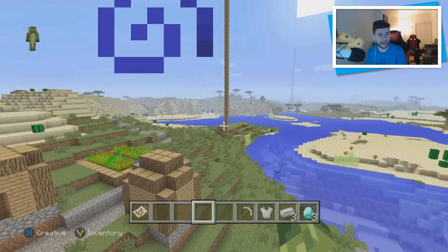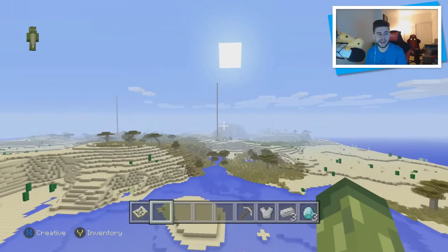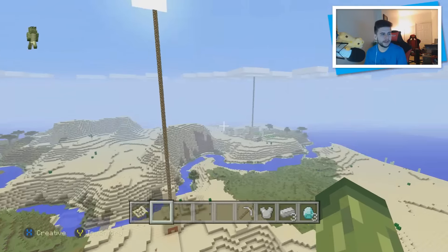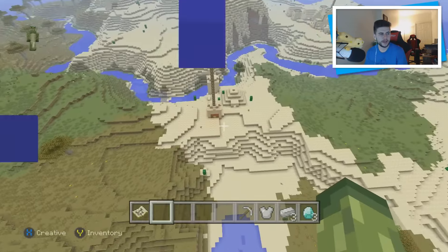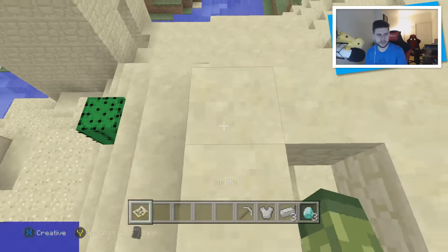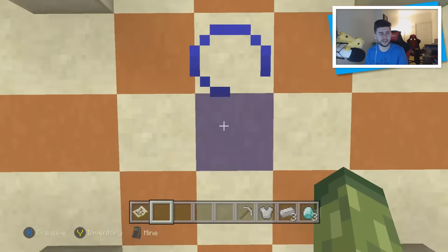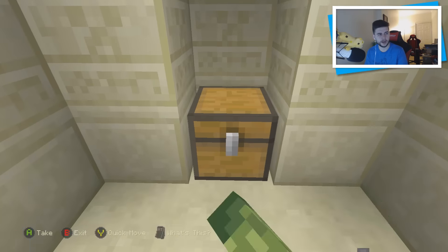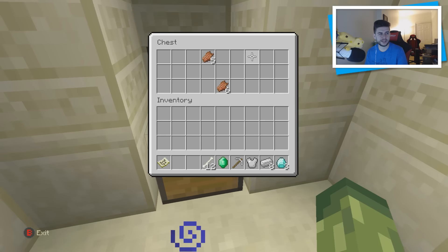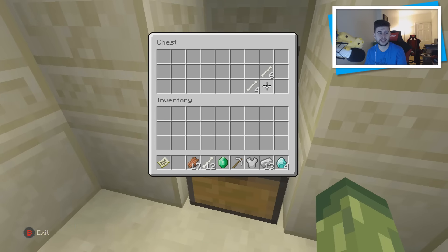We're going to go this way to start with. This does feature a desert temple, and it also features another village over there with a blacksmith, and then we've got another blacksmith over there. Loot on Minecraft Console Edition in these temples doesn't really produce much, but I'll show you the coordinates anyway — it's to the bottom right of the map. Break this so we don't blow it up. We got ourselves an emerald and five iron ingots — pretty much poop. The emeralds are useful because of course with lots of villages to trade with, I'd suggest taking it. We got four diamonds already — the perfect start.